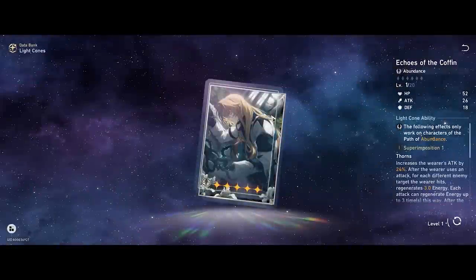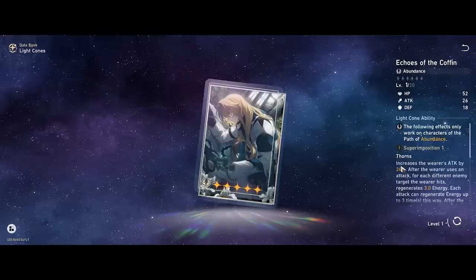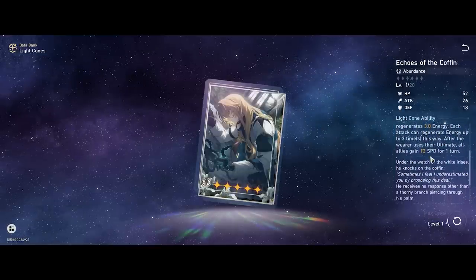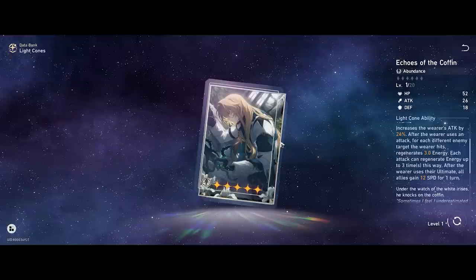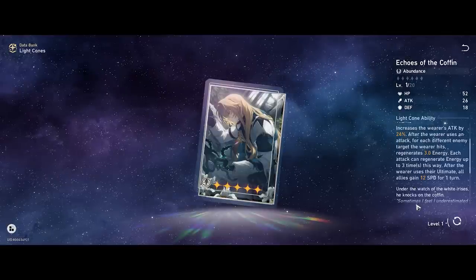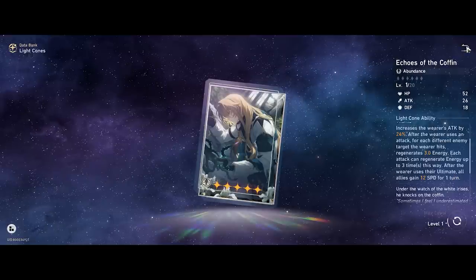Let's talk about his own signature light cone — by far his best in slot. It gives him everything he needs: attack for more healing and more damage from his ultimate, energy sustain for himself, and it also speed buffs the entire team. With this, he really becomes a complete healer and segues very nicely into Eidolons for any whales. It significantly outperforms other alternatives because it provides attack stat, healing stat, energy, and team buffing — very rare for a Harmony or Abundance character.